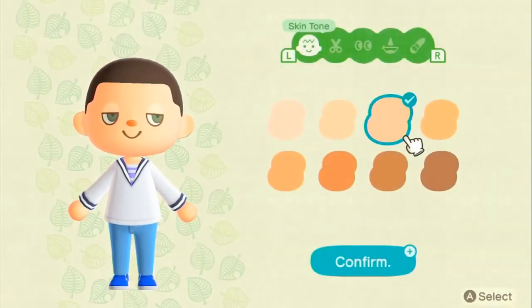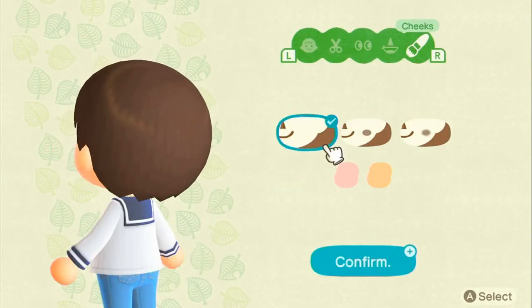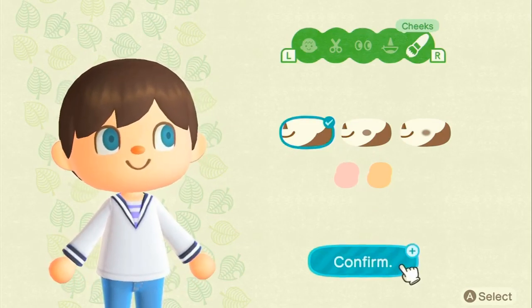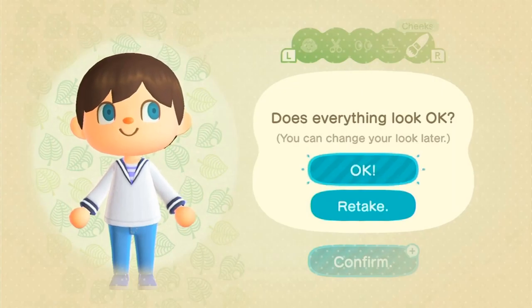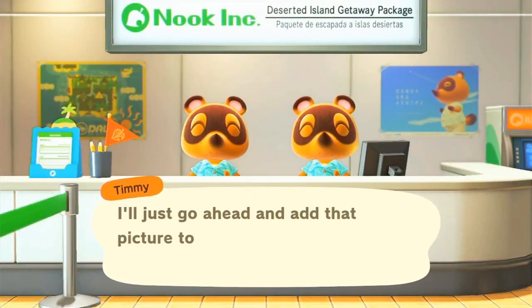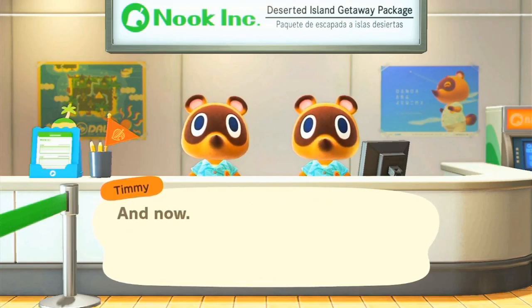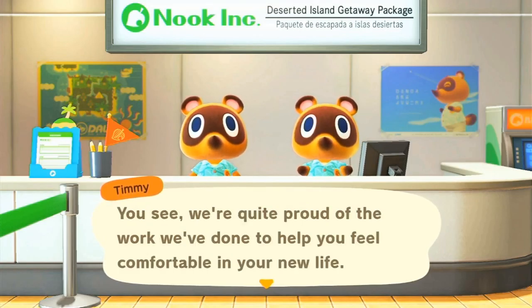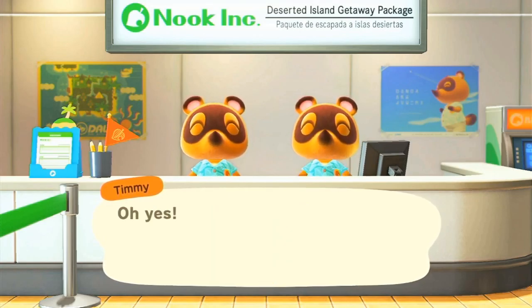'Our next step will be to take a picture of you, Philly. Don't worry, take as much time as you need to get yourself looking just the way you want.' So I'll create my character now. I think this looks good for now — I might want to change it later, but I love the little sailor suit I have on.